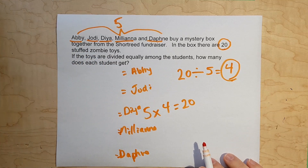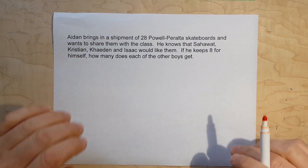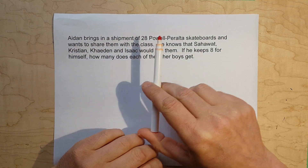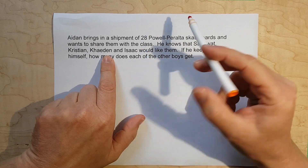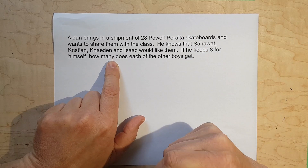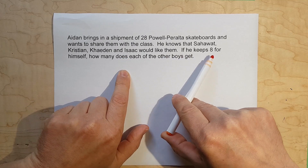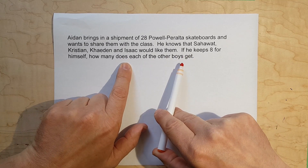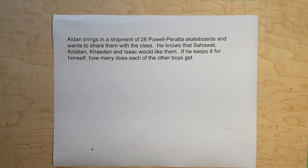Let's do one more example before I give you some to do at home. Aidan brings in a shipment of 28 Powell Peralta skateboards — a pretty cool brand — and wants to share them with the class. He knows that Sahawat, Christian, Caden, and Isaac would like them. If he keeps eight for himself, how many does each of the other boys get? This one is a bit trickier because it requires different operations.